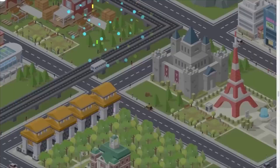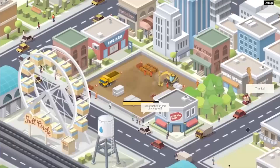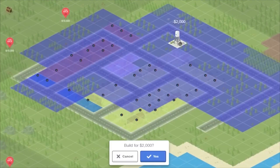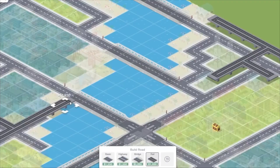As you outgrow your land, your citizens will become tired with the lack of lavish facilities, forcing you to build parks, recreational spots and provide them with the safety of services such as the fire service, the police and the health service. The game features a long list of buildings, a series of quests and level-based XP systems for progression. Pocket City is available for $2.99 on the Google Play and Apple App Stores, however there is a free version available as well.